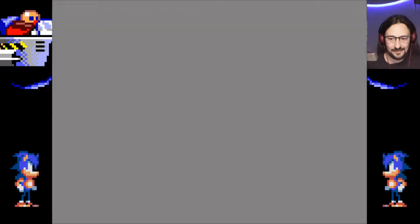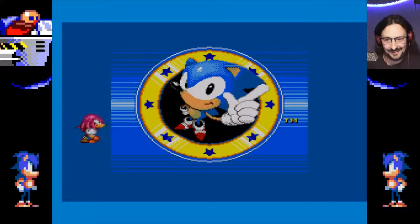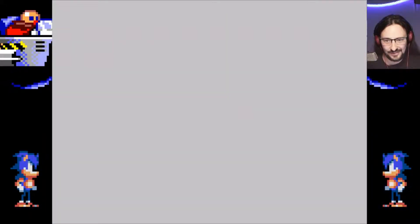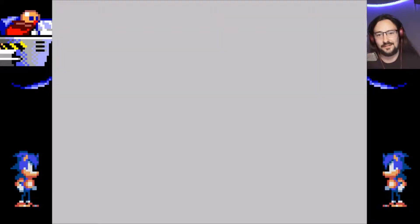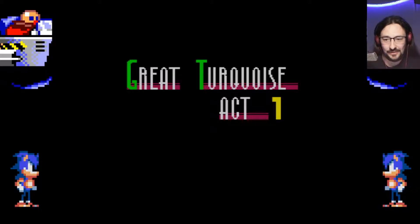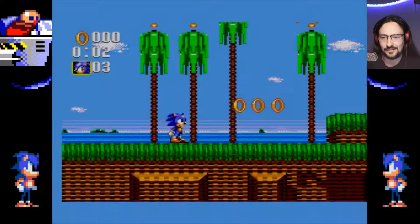Or are we? Start didn't seem to do anything — oh, there we go, okay. So we've got the choice between Sonic or Tails, actually. The view of both of them looks pretty good. I'm obviously going to be doing Sonic. Going into that — so this is the first part, Great Turquoise Act 1. Simpler graphics for the level transitions.